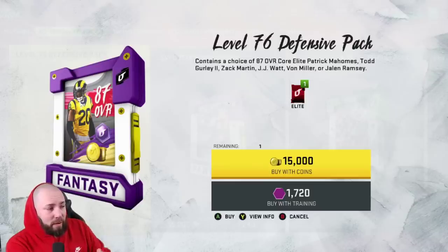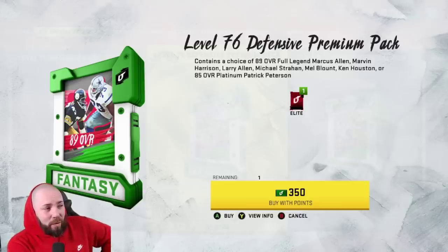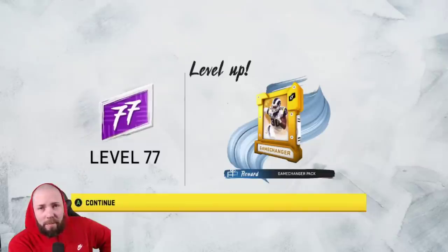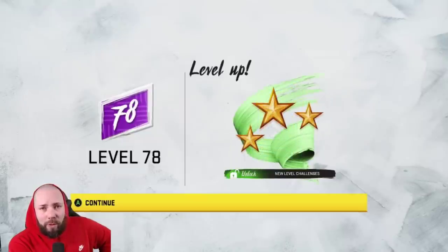Patrick Mahomes is listed here and all these cards do need upgrades, so give them all upgrades during Zero Chill. The level 76 defensive premium pack - again I think the text is wrong - basically gets you an 89 full legend or an 85 Pat Pete for 110k. I think Pat Pete's still the more expensive card.